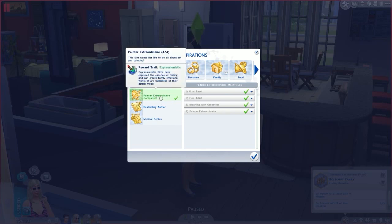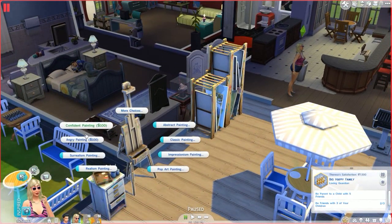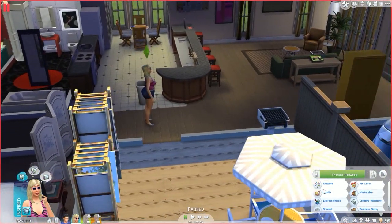If you complete all the challenges in the Painter Aspiration, you'll get the reward Expressionistic, which means your Sim can paint in any mood, no matter what mood they're in. So you can paint confident, angry, flirty, playful, or sad, even if you're not in that mood. That's a pretty cool reward for finishing the aspiration.